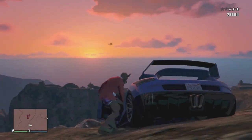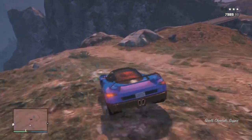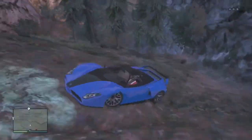Now that you've killed the driver, you will have the cops on you, so you can either outrun them or call Lester to remove your wanted level. I decided to go straight to the car to get it before the cops took it away, but as you can see I failed absolutely miserably, so I had to make my way back up the mountain.